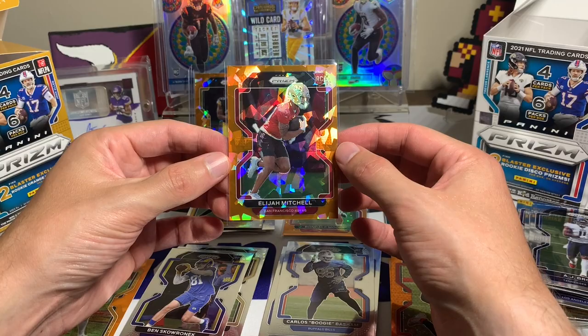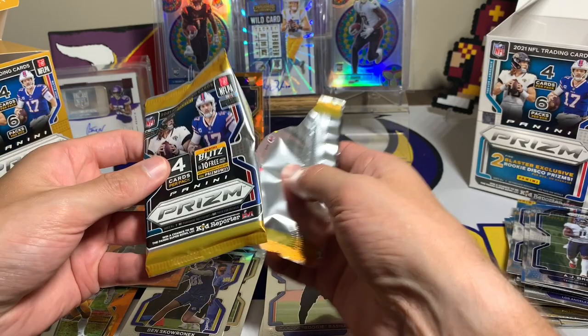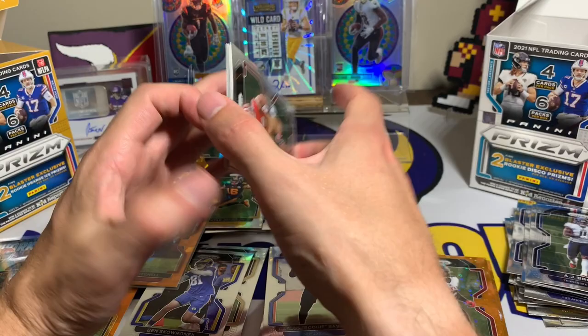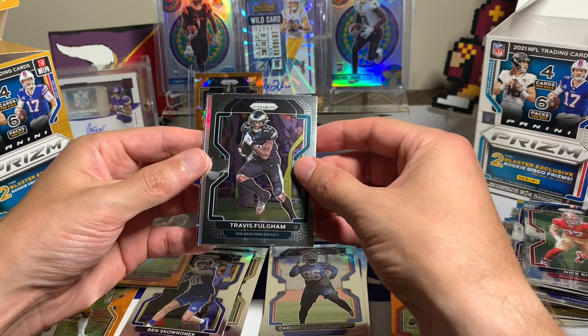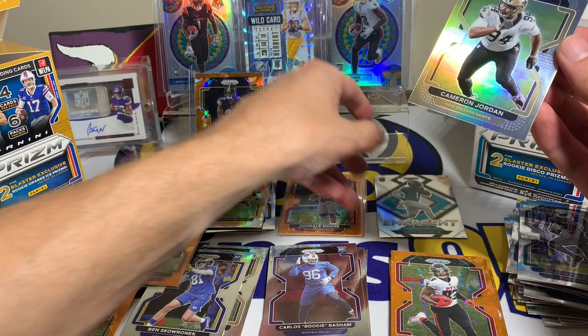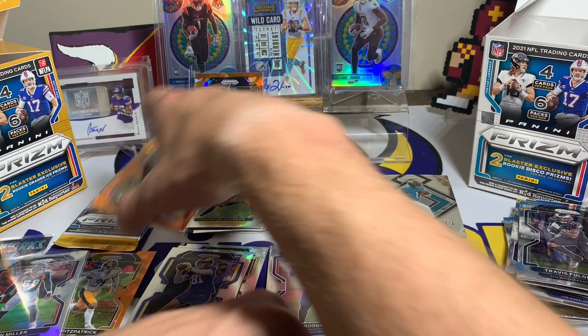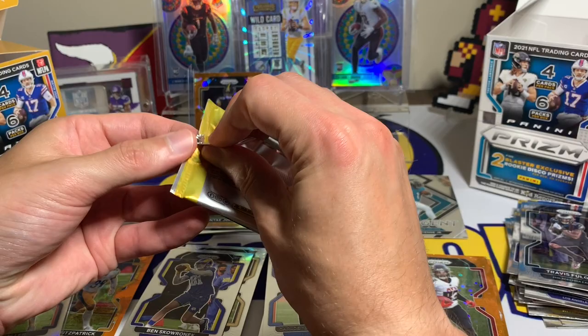Those orange ices from the fanatics packs look so cool. Last pack of the Target blaster — hoping for a rookie silver. We get Nick Bosa and then a silver: sadly not a rookie again, it is a Cameron Jordan silver, followed by a Travis Etienne Emergent card. I do like the Travis Etienne Emergent, but no rookie silvers out of either blaster box — Cameron Jordan and Von Miller are our silver pulls.